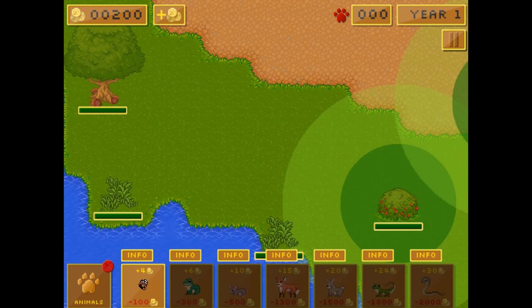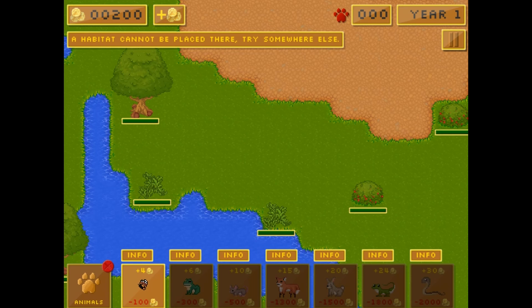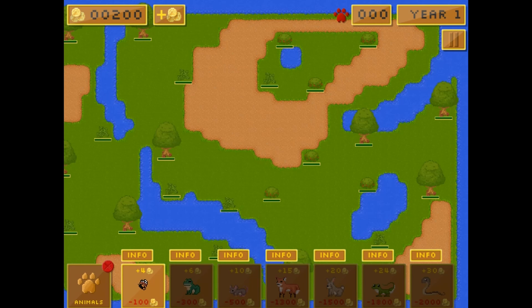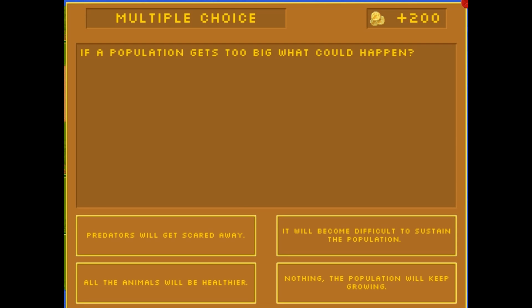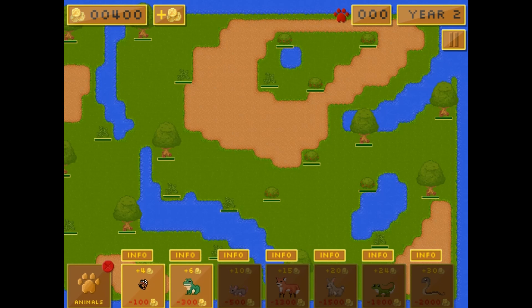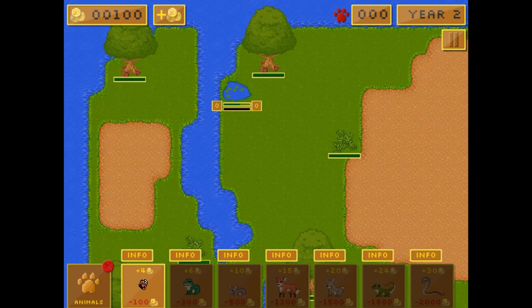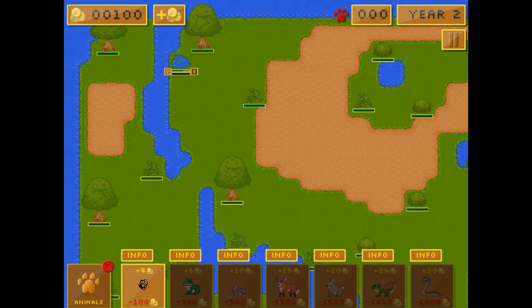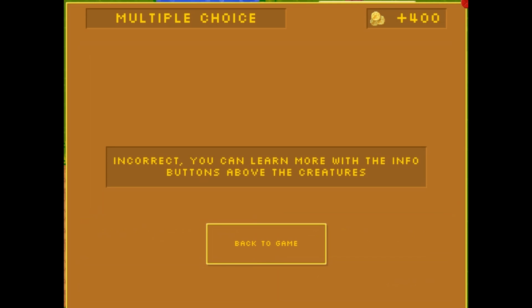You'll need to balance the ecosystem's resources to keep all the animals alive. You will receive money based on the number of organisms your ecosystem is able to support. If there are too many predators or too little competition, you'll lose money in the game. Try to have the most balanced ecosystem possible. Your goal is to balance the ecosystem's resources to keep all the animals you have purchased alive.